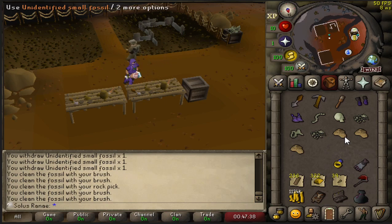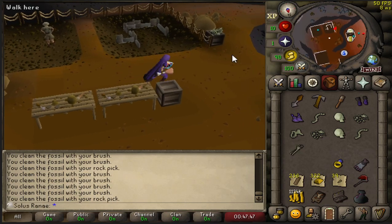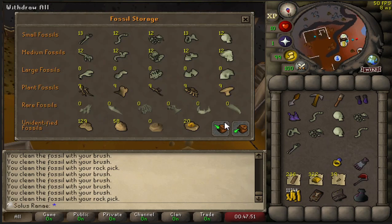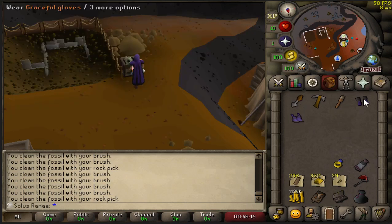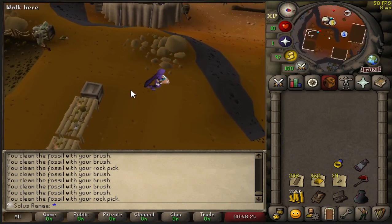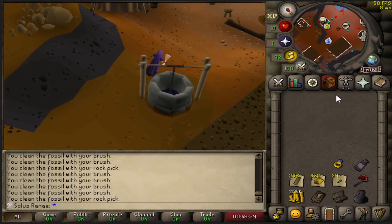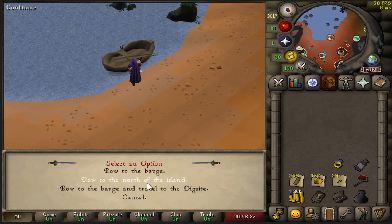We're just finishing off the small fossils now. Given that I only need 70 of these, I've decided to leave the rest unidentified in storage. I've left the mediums and smalls in here because I can actually trade these in for nummulites — so if I decide to do anything in the future that requires nummulites, I can easily just get some by trading these in. We're going to put our graceful back on, get rid of these items, and head back over to Varrock because we can finally go ahead and finish off the museum. We can do the entire museum in one go because we have every single fossil we need. I'm pretty sure I've done this correctly, so I'm going to head over to the museum.